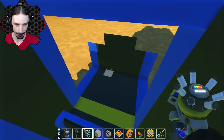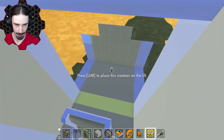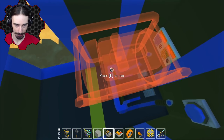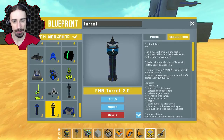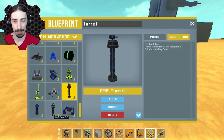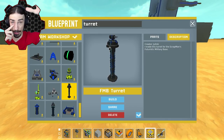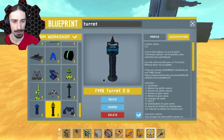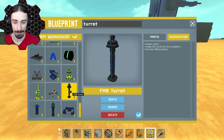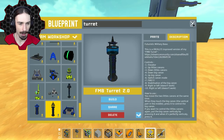The only problem is I can't get out of here — the seat doesn't let me get out. Alright, here's another interesting looking one, another tower-based turret, and it looks like it's actually made by the same person. We were considering putting this one as an elevated turret by some other areas of our base. This is the FMB Turret 2.0.